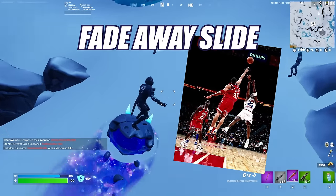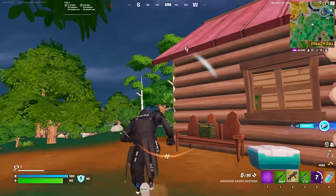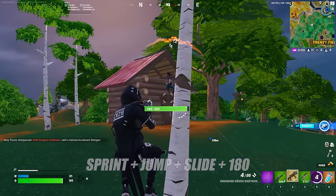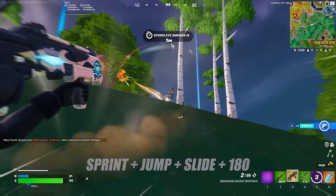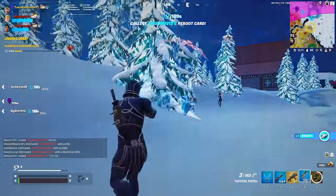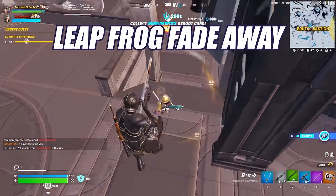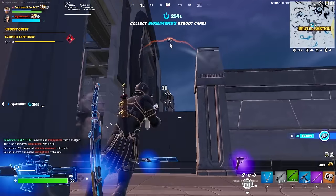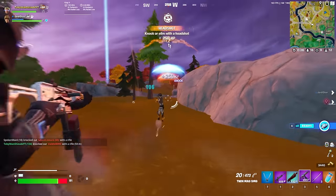Next up is the fade away slide. Here we're getting an advantage by moving quickly while still aiming down sights and reducing our hitbox size. It's basically a longer version of the slide shot where you turn your back toward your enemy while sliding and continue to fire at them while moving in a single direction. It's best used on inclines like hills, stairs, and roofs. We also have the leapfrog into fade away slide — combining both movement techniques where you jump over someone's head, break their camera view, and then finish off by sliding away while aiming down sights and putting out constant damage. Pretty straightforward and highly effective.